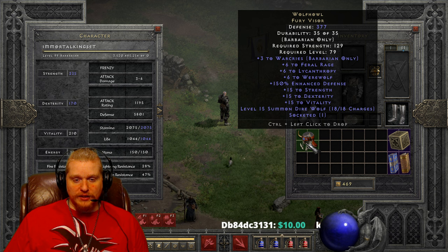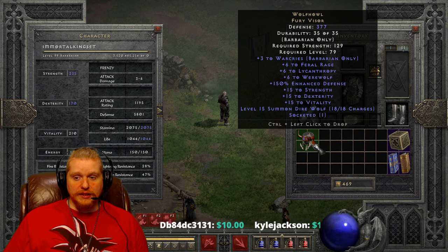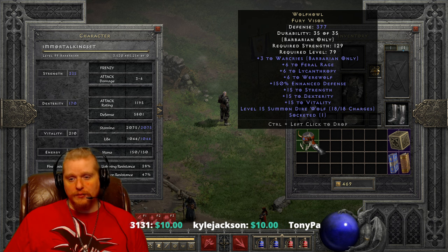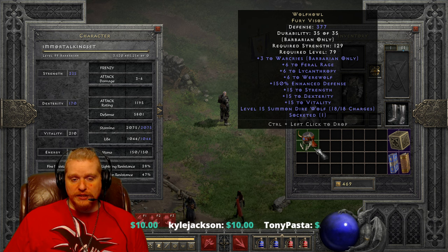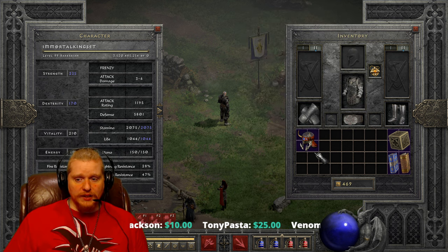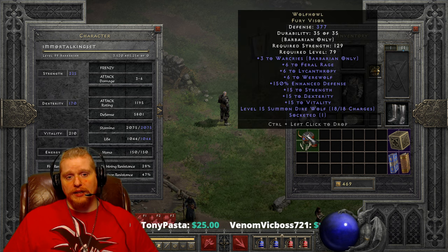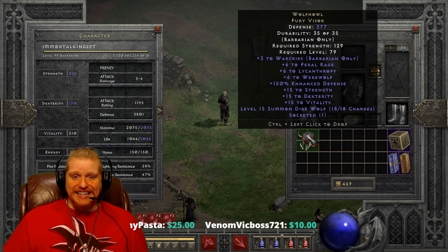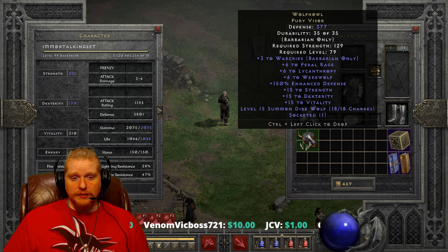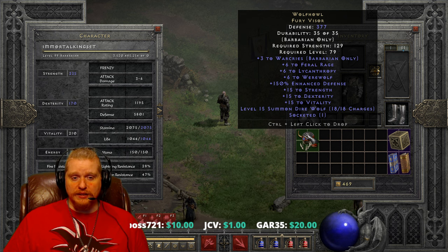Before we get started, I want to point out that this particular Wolf Howl is a perfect Wolf Howl — this is not something you are likely to see in game. When I show you a perfect item, a lot of the times the variables are very small and finding that perfect item is extremely easy. However, in this particular case with the Wolf Howl helmet, it is not easy to find it in its perfect state, and as we go over this item you will start to understand why.